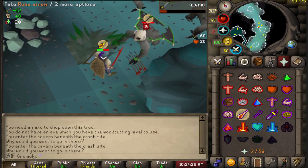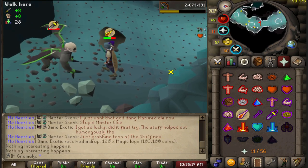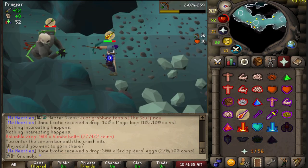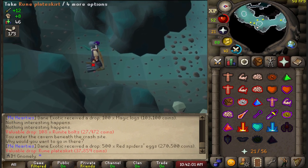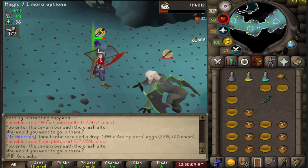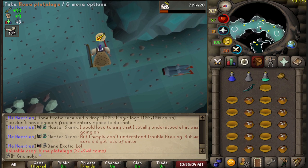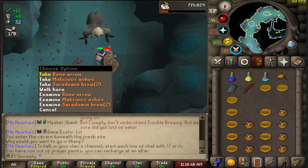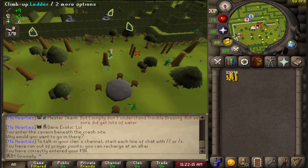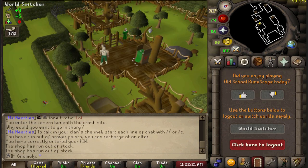And we got one! Got one — yo, I got a rune plate skirt, that's a legs upgrade, sick! The problem now was that I'd run completely out of food. I had the gnome restaurant food, which was fine, but I can't combo eat that with itself, so I needed curries — my best food that I can get in bulk — but they're not exactly fast to make.